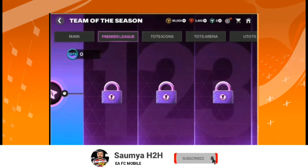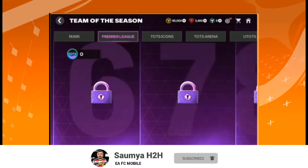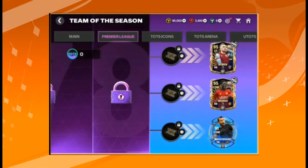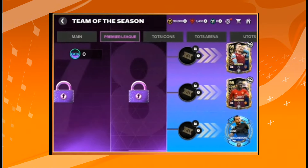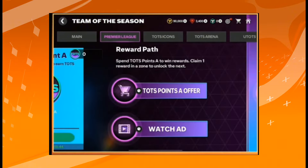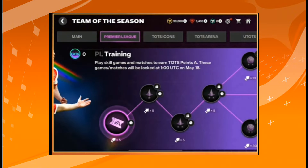There are a total of eight nodes available in the Premier League path. After claiming the eighth reward in the Premier League chapter, you unlock the player reward at the end. The rewards are Bowen, Kobe, Menu, and Masjano — you choose one from these three. Keep in mind that Premier League skill games and AI matches will be locked on May 16th, so complete this chapter before then.